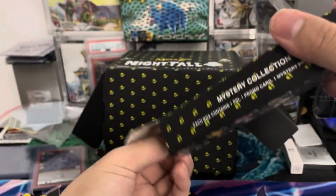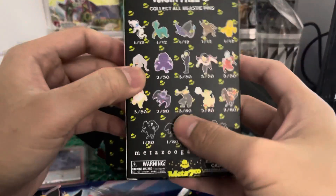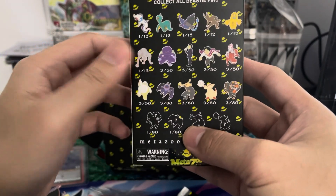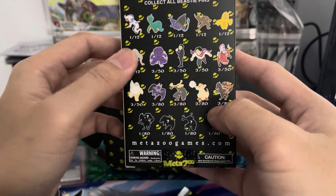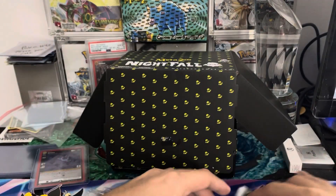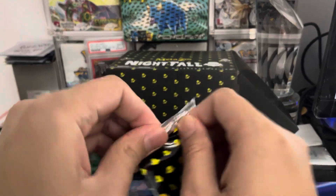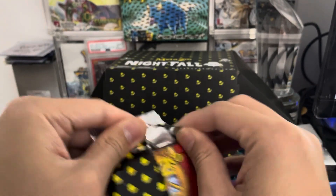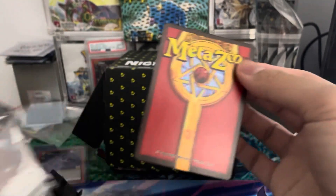We already hit a Headless Horseman non-alternate art. You definitely want to pull a Mothman. The T-Kettler and Headless Horseman ones are pretty good as well. 3, 2, and... A-Muck. A-Muck is a very common one — it's 1 out of 12, so very common to pull.